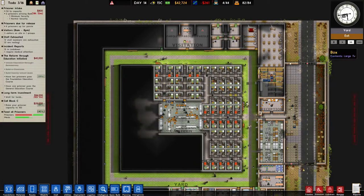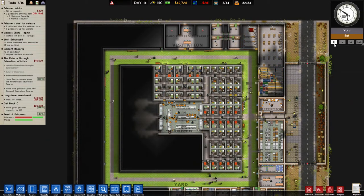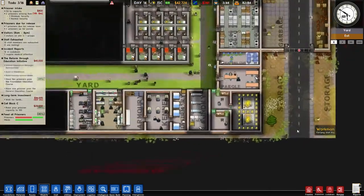Now, the library, much like the shop, has books come in unsorted and you need a prisoner worker to sort them. The problem is the prisoner worker there needs to be educated with the Foundation Education program, which is why we didn't do this sooner. But now that we have that, we can make it happen.